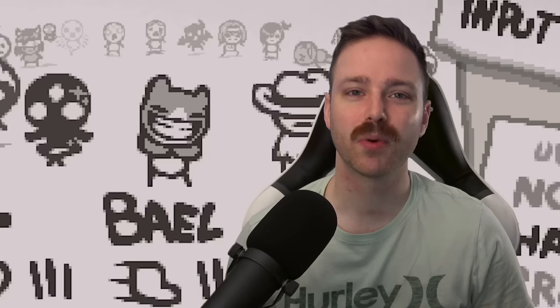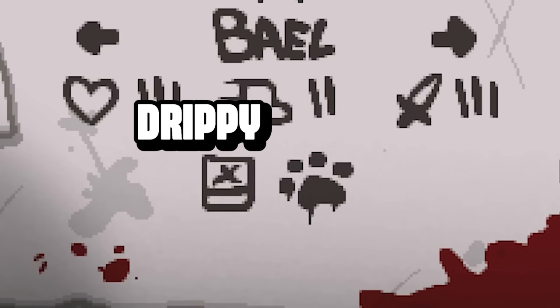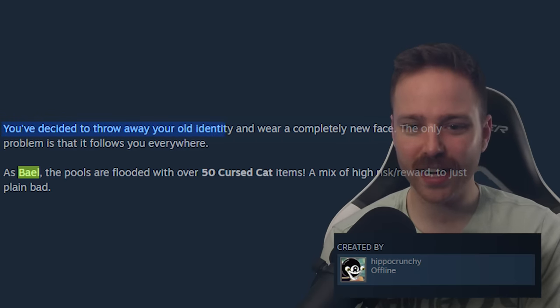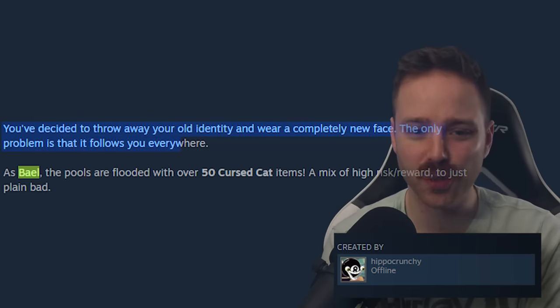What is up everybody, welcome back to Repentance. Today we're jumping into a brand new character called Bale. Bale starts with Drippy Cat Paw. This looks frightening. You've decided to throw away your old identity and wear a completely new face — the only problem is that it follows you everywhere.